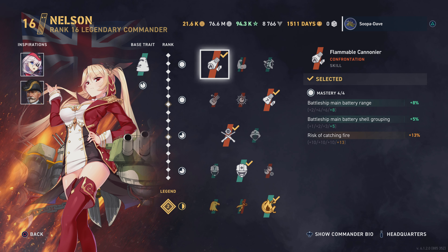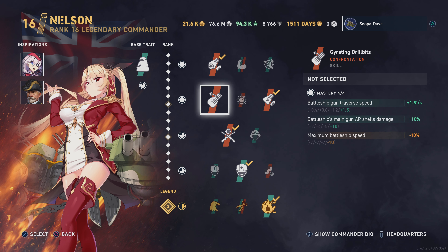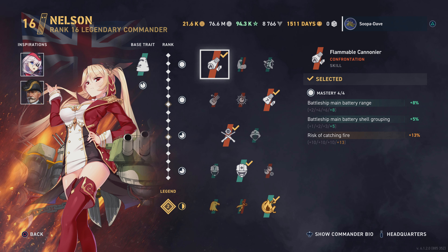The skills I have are Flammable Cannoneer — a very big one, which is the Big Seven — and this will help your HE and your AP. Honestly, the negative effect of the armor penetration, because these are 16.5-inch guns, actually does help you with a much-needed reduction of overpens. I actually don't shoot HE out of it a lot and normally use Nelson for HE.